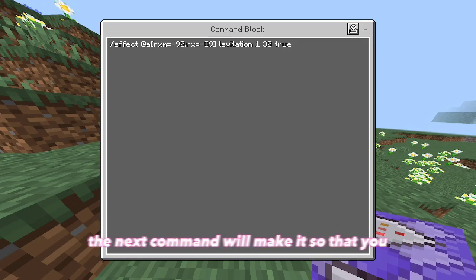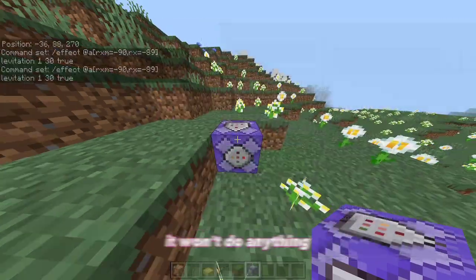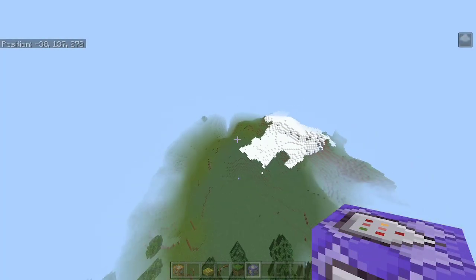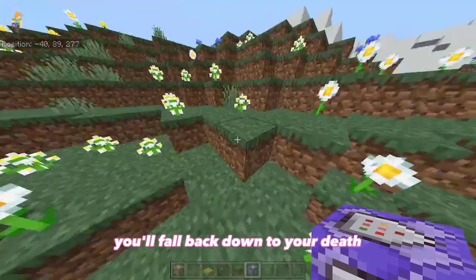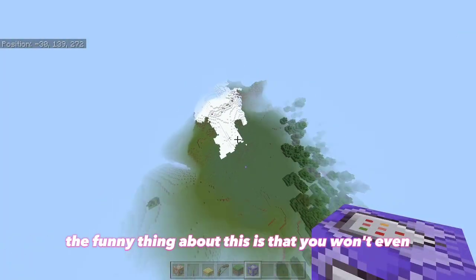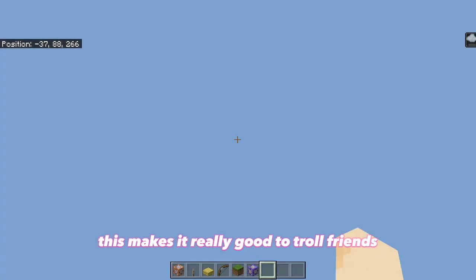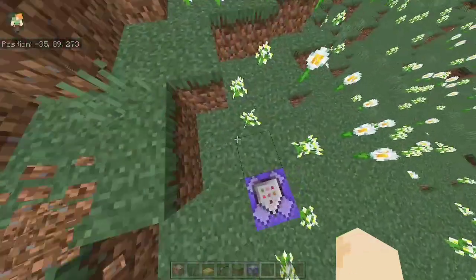The next command will make it so that you fly into the air whenever you look up — it gives you the levitation buff whenever your camera is facing up towards the sky. Just copy down this command into a repeating command block. It won't do anything unless you look directly up into the sky, but whenever you do, you'll start to fly up really high, and then if you're in survival mode, you'll fall back down to your death unless you know how to MLG water pocket. The funny thing is that you won't even notice you're levitating upwards until you look back down and realize how high you flew up, making it really good to troll friends. Another use is that if you're in a creative world and you're having trouble flying up quickly, this is a way to fix that.